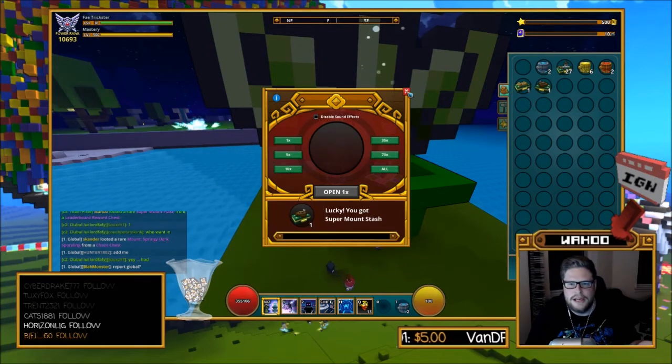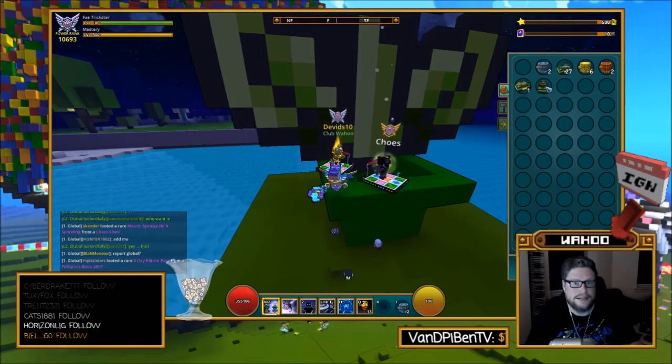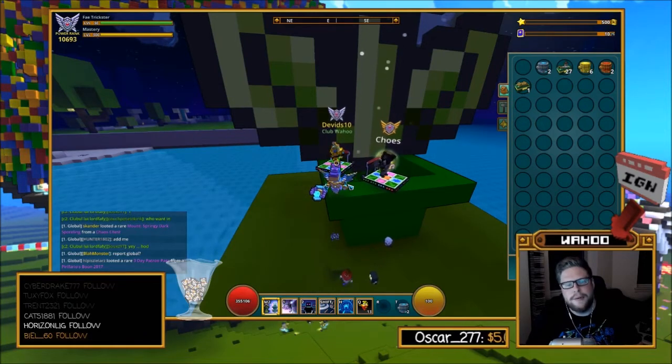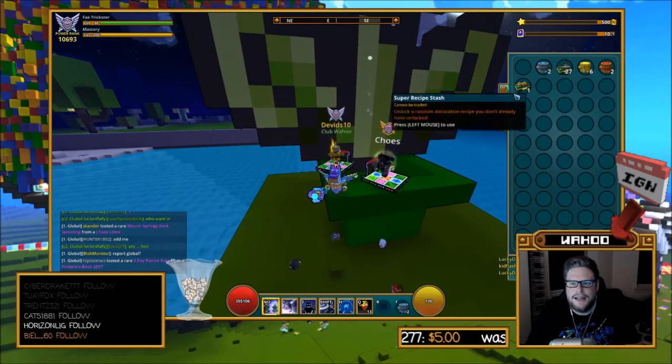So these are unlocks — like random dogs, random cats, random rats, and venture mounts that you don't already have unlocked. I've never seen this one, and you can't trade it, so I might as well use it to see what happens. I got a laser mouse! Maybe the three day patron pass isn't looking too shabby right now.